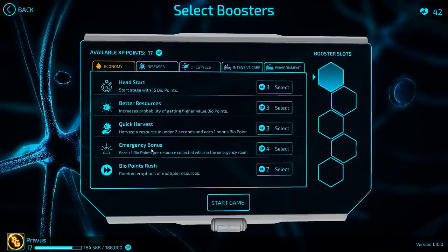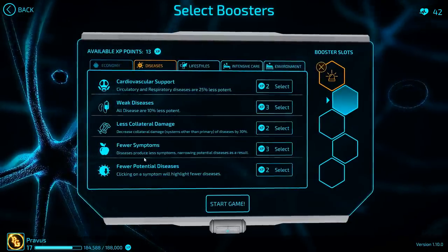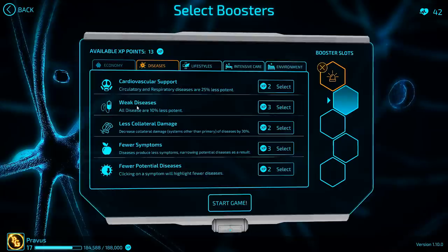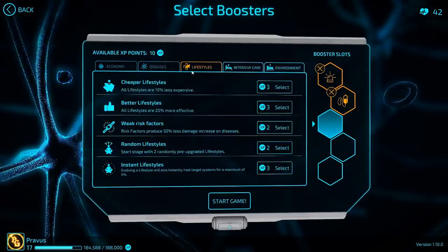We could go for the emergency bonus and I think we'll go ahead and pick that up. For diseases, we could go for fewer symptoms to try and diagnose faster. However, weak diseases is also pretty good in this case because if the diseases do less damage in the first place, that is less that you have to regenerate and it makes it easier to get to that 70% goal. So we're going to go for weak diseases this time.